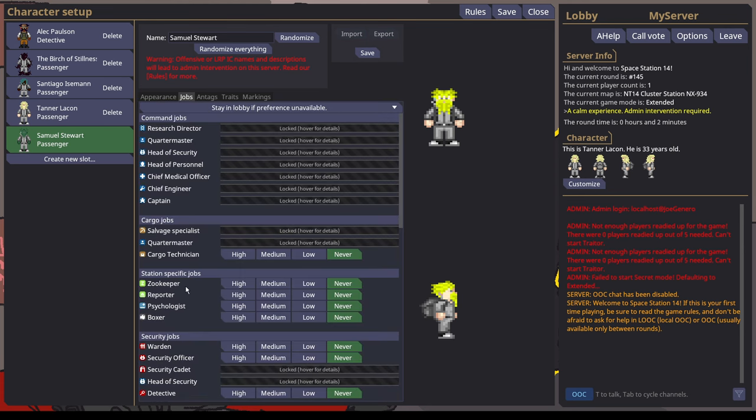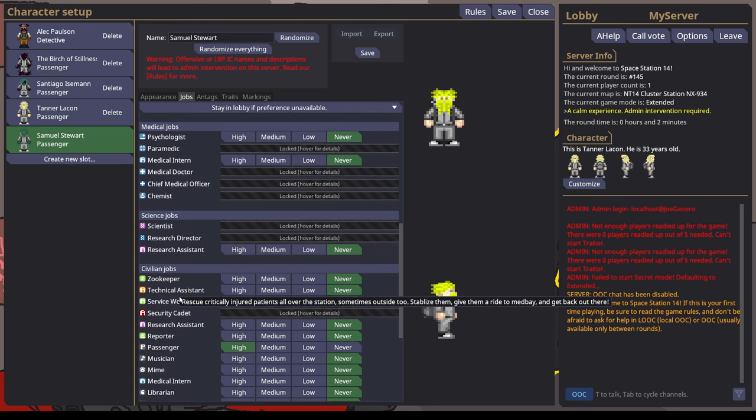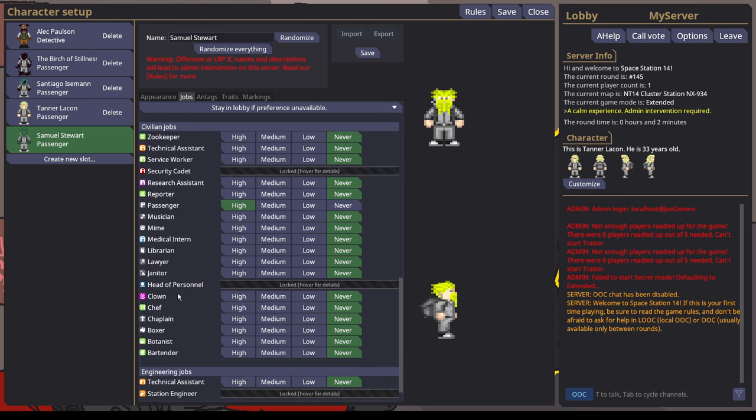The job list will look very similar to this. You won't have Security Officer and Warden if you're brand new on the Wizard Den servers — you have to earn them. Regardless, you are locked out of a lot of roles, which makes your choice a little bit easier.